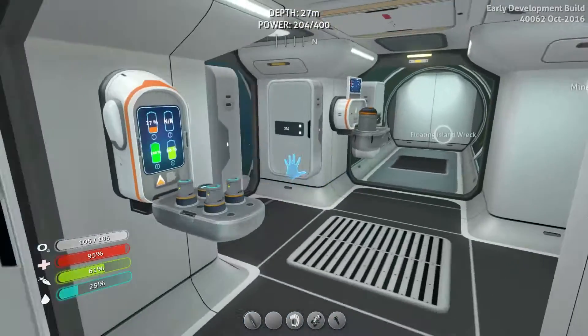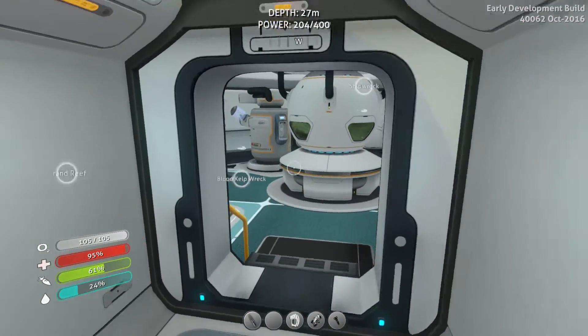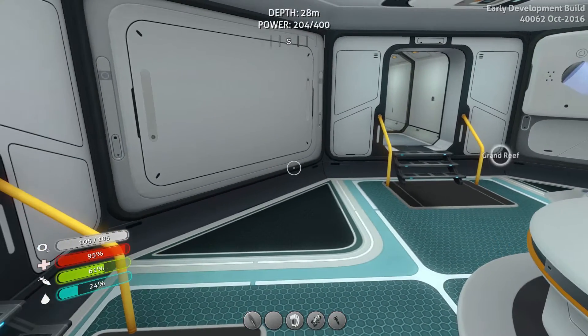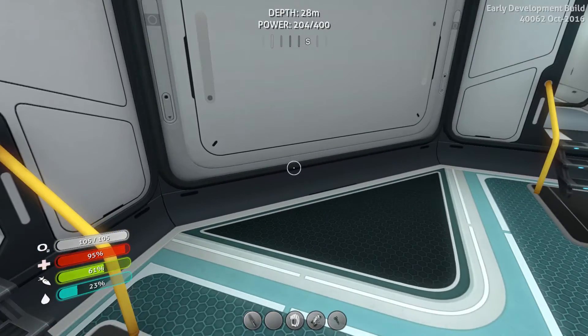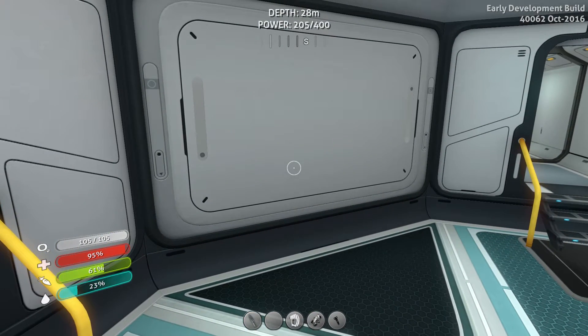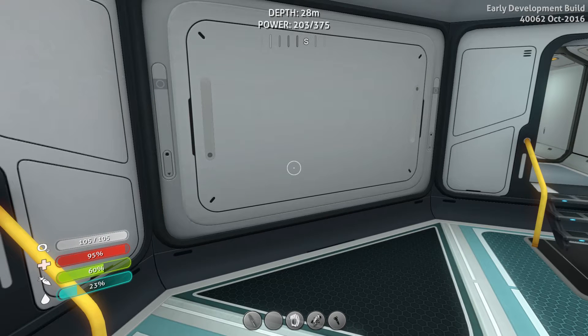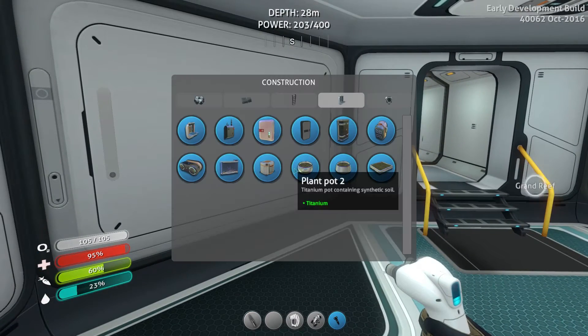Hey there foxy gamers, welcome back to Subnautica. I'm not sure what happened but I think I lost my save or something, so I tried to recreate things we did last time like making the alien containment taller, but I couldn't do it exactly. Fortunately we just did a lot of exploring and found out that our wrecks weren't there anymore, so I didn't miss a whole lot.